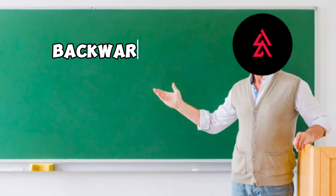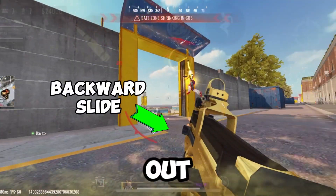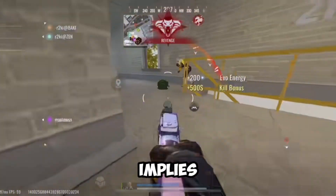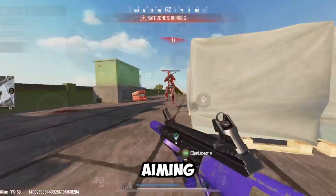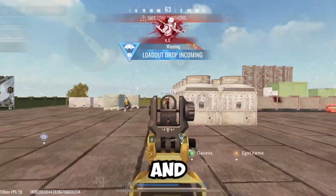First, we have backward slide. It's quite difficult if you are trying it out for the first time, but this movement will leave your enemies in shock — as the name implies, you slide backward. I mostly use this when I need clearance to aim down sight at my opponent, because aiming while they are running all over your face is very hard and annoying.